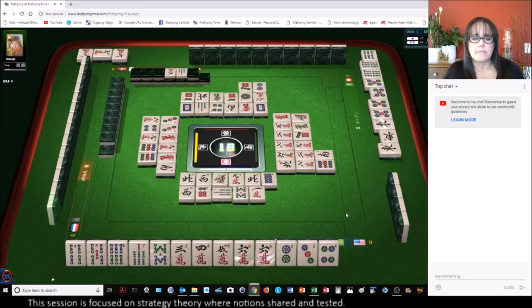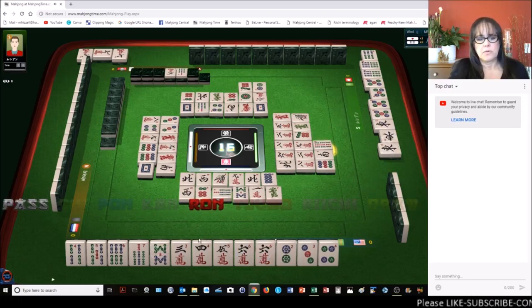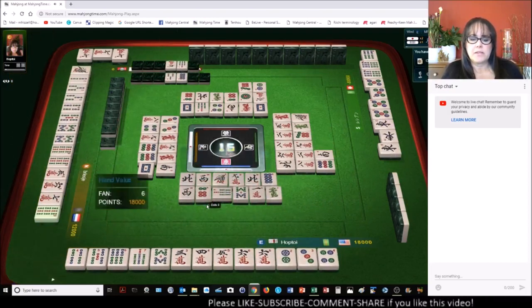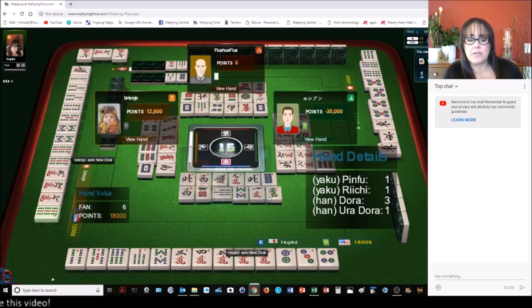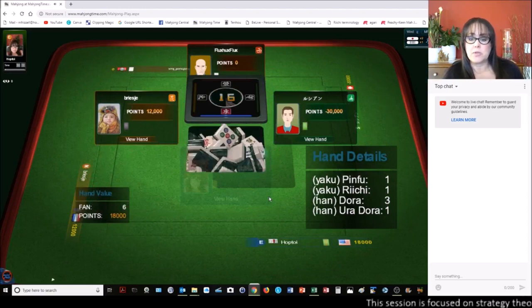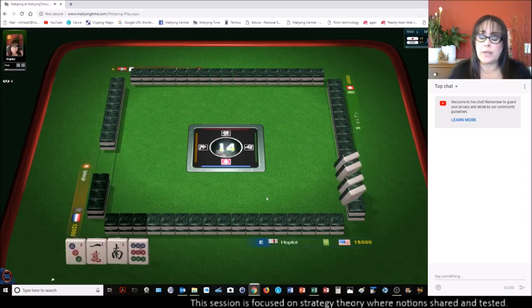Seven dots, white dragon, green dragon, nine bamboos — three four, we'll ron it. That's not what I intended but we'll ron. At least we have dora two six — we have three dora. That's not quite what I wanted to do, but because the four five six seven eight, that was a run, we could have had a nine bam or a three bam. I didn't get all simples because a nine bam is a terminal — that wouldn't be two through eight — so we lost that, but we got a win and it was a double win.